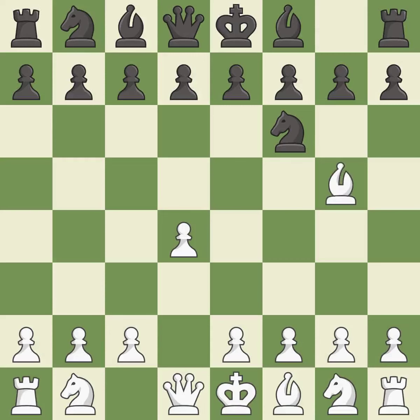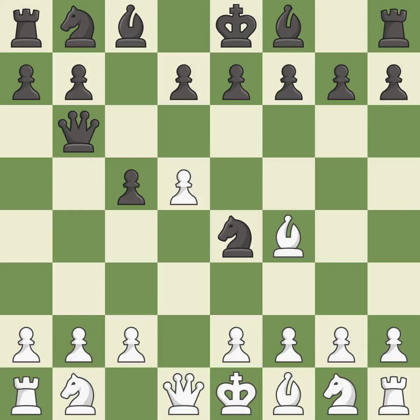The Trompowski attack immediately attacks the knight on f6. Ne4 puts the knight on a center square and attacks the bishop on g5. Bf4 moves the attacked bishop to an active diagonal where it controls the e5 and d6 squares. This creates a threat to win a pawn. This defends the attacked pawn.